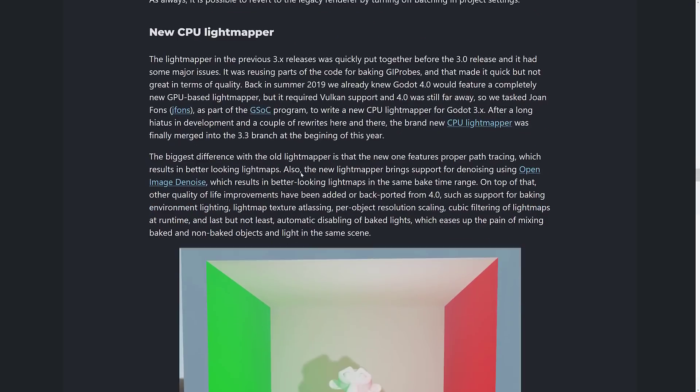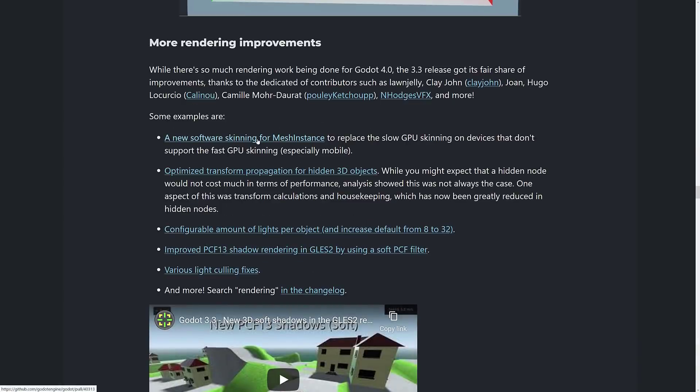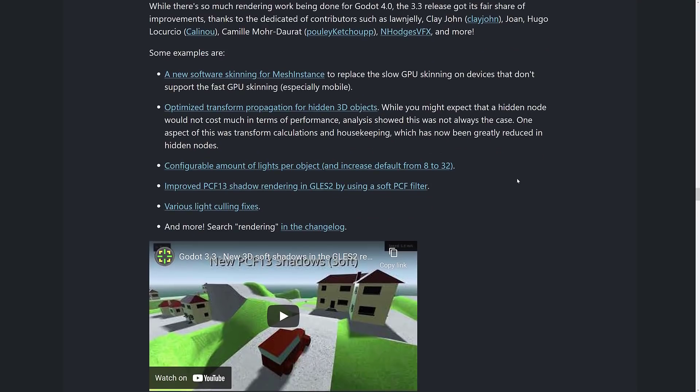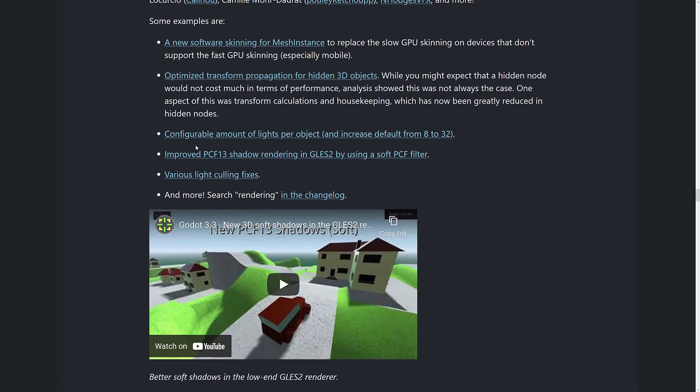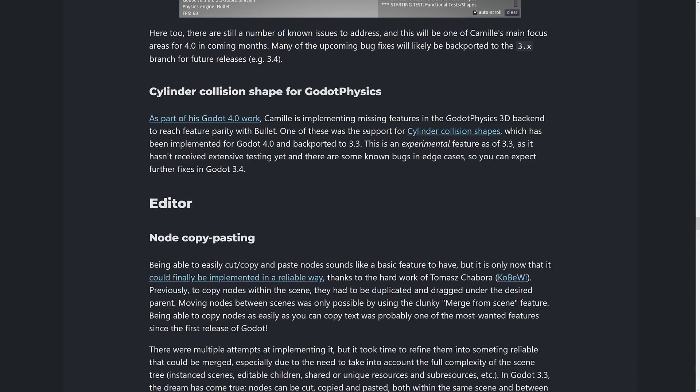The new CPU light mapper is in place. Back in summer 2019, they already knew Godot 4 would feature a completely new GPU light mapper, but it required Vulkan and 4.0 was still far away, so they've done a CPU light mapper for Godot 3.3. There are more rendering improvements including a new software skinning for mesh instances, optimized transform propagation for hidden 3D objects, and a configurable amount of lights per object — it used to be limited to 8, but on a better machine you can now go up to 32 lights. Plus improved PCF shadow rendering in GLES2 and various light culling fixes. In physics: one-way collision improvements, kinematic body collision fixes, and cylinder collision shapes for Godot Physics.